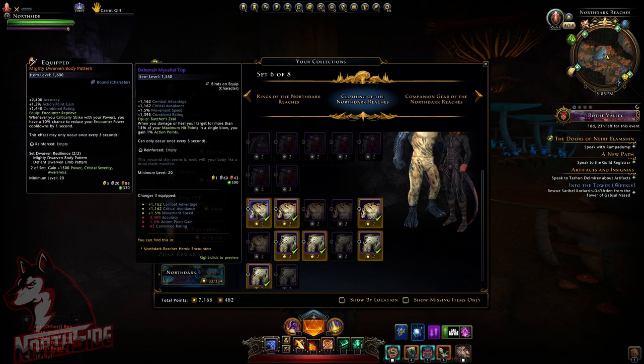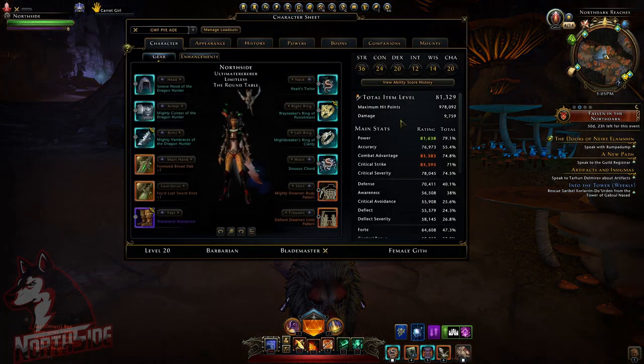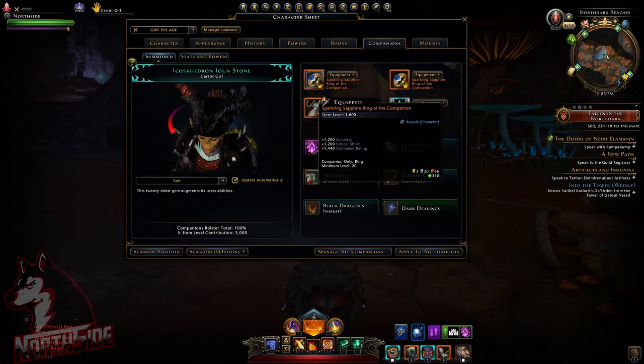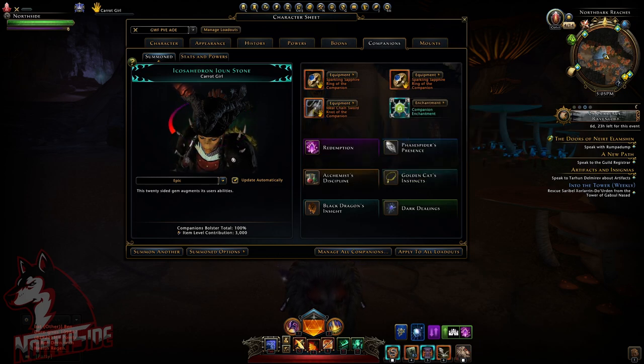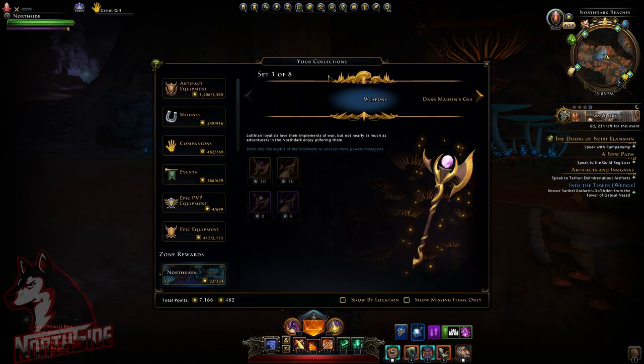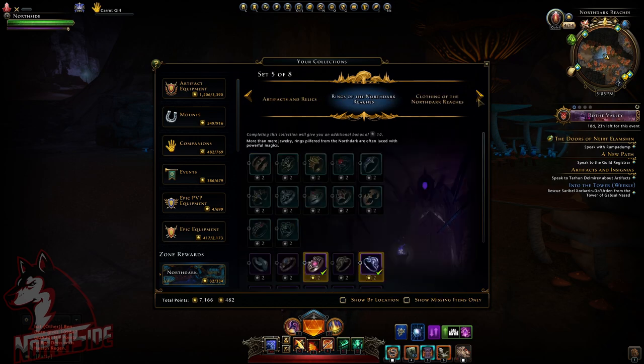This item is dropping from heroic encounters and it is bind on equip. We also have companion gear that is also bound to character. A lot of stuff is just bound to character. I really don't know why they didn't put bound to account at least.